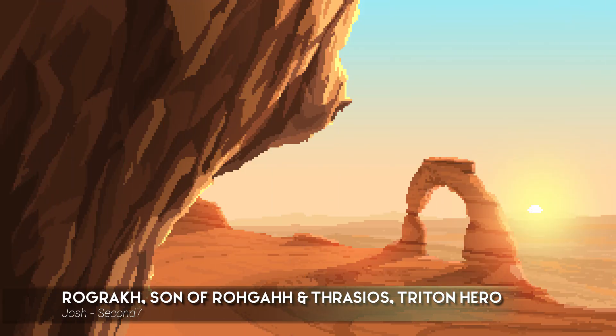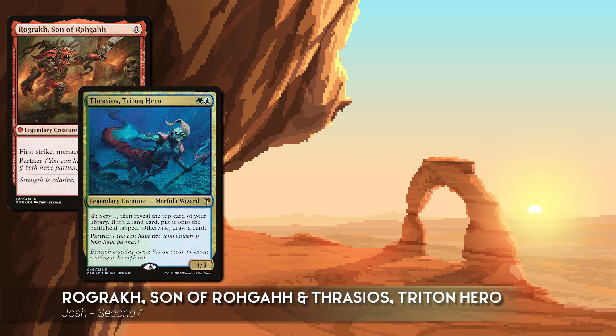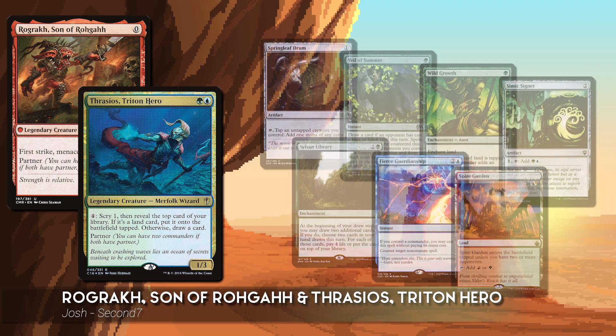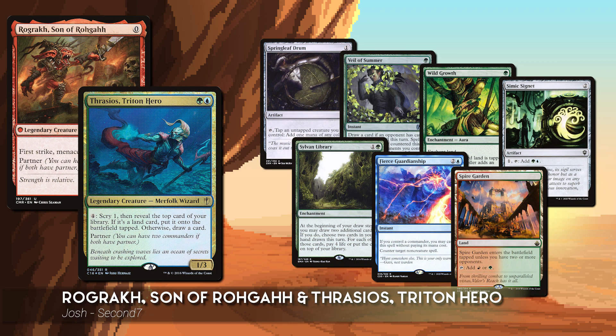For today's game, Josh is playing Rograx, Son of Rogra and Thrasio's Triton Hero. This is a midrange combo deck that looks to polymorph one of the commanders into Tidespout Tyrant and combo off with the Tyrant and mana positive artifacts. If that doesn't work, he has a few Underworld Breach and Brain Freeze lines to close out the game. His starting hand includes Springleaf Drum, Veil of Summer, Wild Growth, Simic Signet, Sylvan Library, Fierce Guardianship, and Spire Garden.